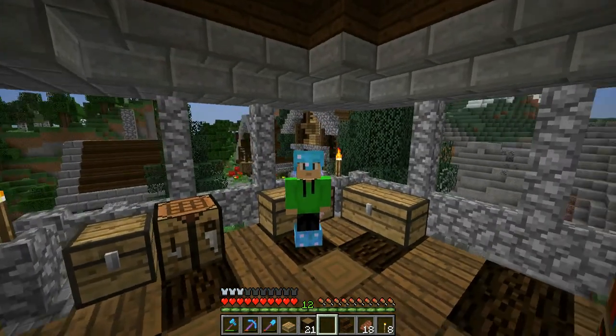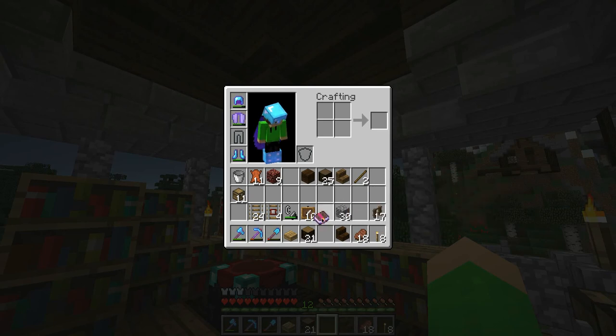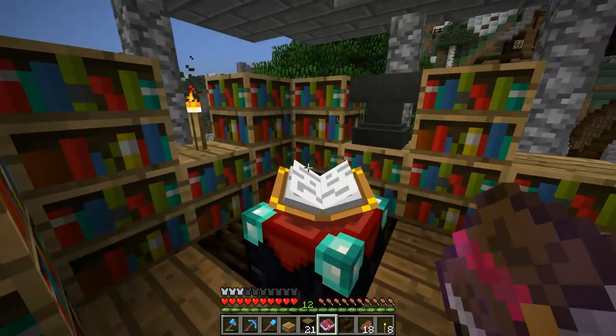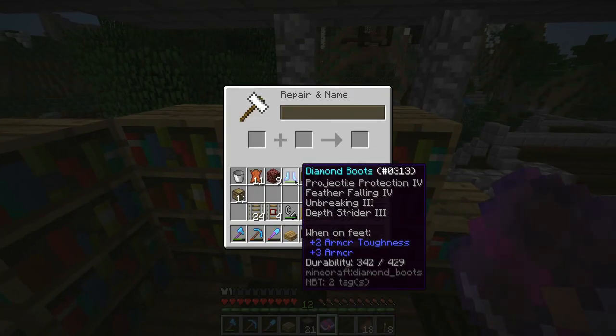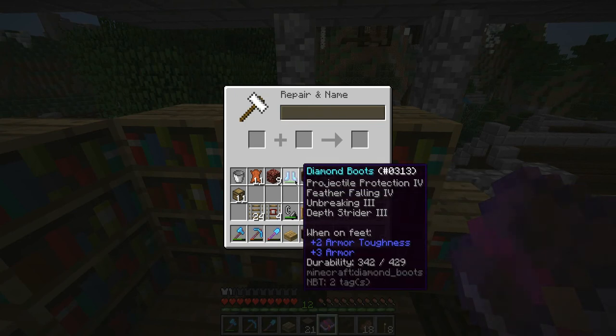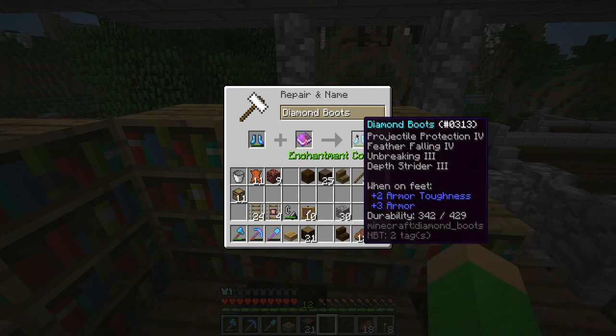We're in the enchantment tower because I forgot I had frost walker enchanted boots — like, I didn't even remember I had this. Now I was wondering: can I put this on my already amazing boots? I have Projectile Protection IV, Feather Falling IV, Unbreaking III, and Depth Strider III. Can I combine them for eight levels?